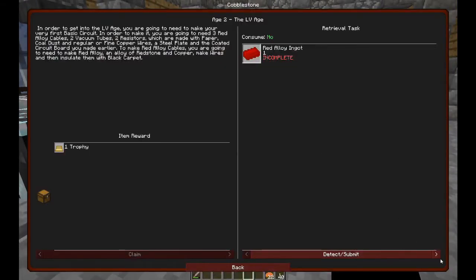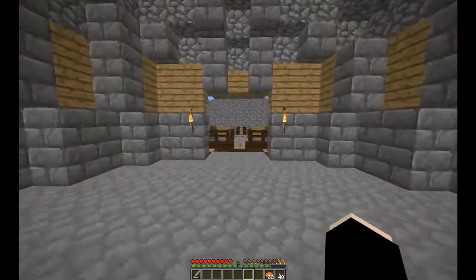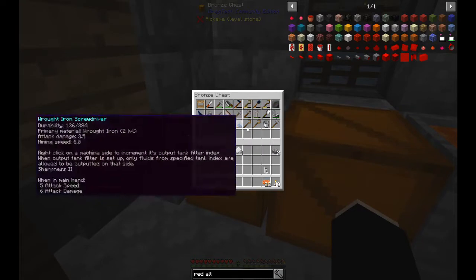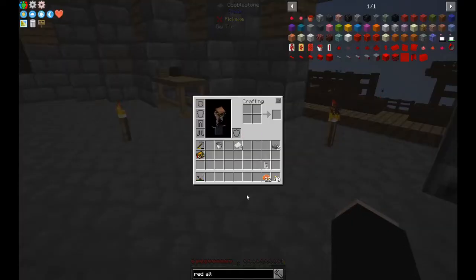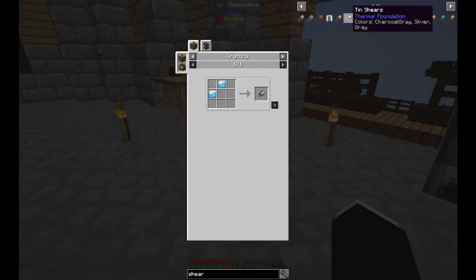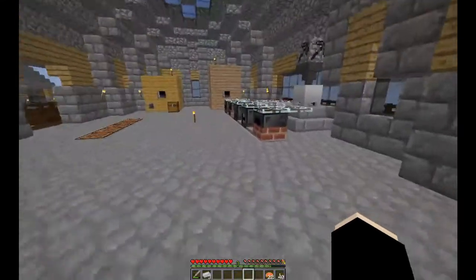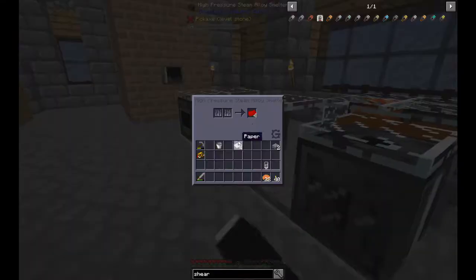I made black carpet but then I used it - I think for the timer or one of the other machines. I need to make some tin shears - not platinum, tin. Tin plates, then I can shear my sheep and get the wool. But I don't want to use only string. That's already done - that's pretty quick.